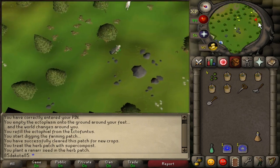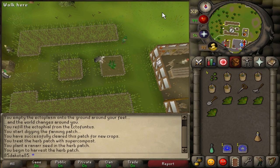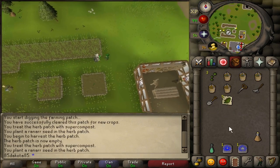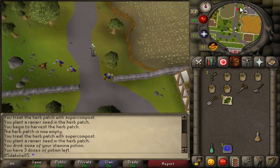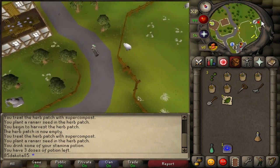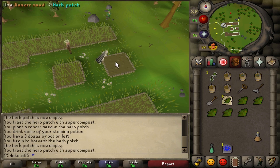If you're showing up to a patch that already has herbs grown in it, then the only difference is harvesting the herbs. If you don't have any Magic Secateurs, you're still going to need to bring regular ones to harvest. After you pick the herbs, you can compost and then plant. Don't forget to use your herbs on the Tool Leprechaun to note them for more inventory space. It might also be smart to bring a rake even if you don't plan on raking weeds, since weeds can grow between harvesting and planting.